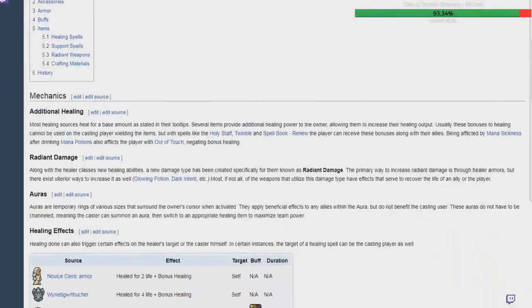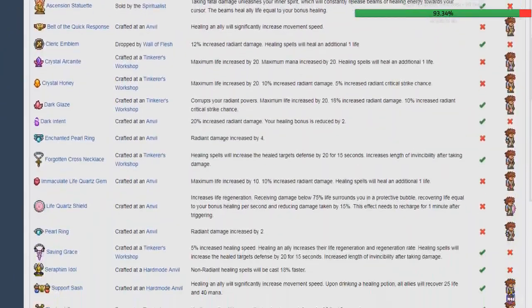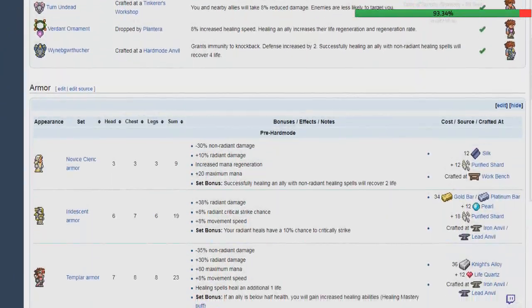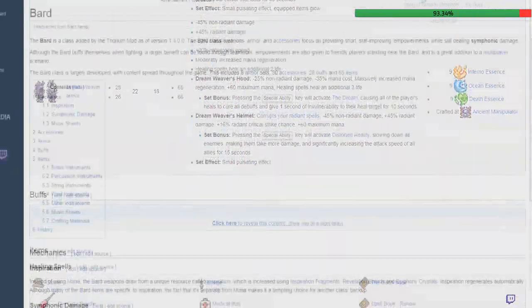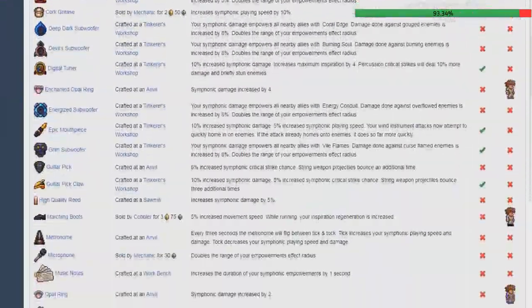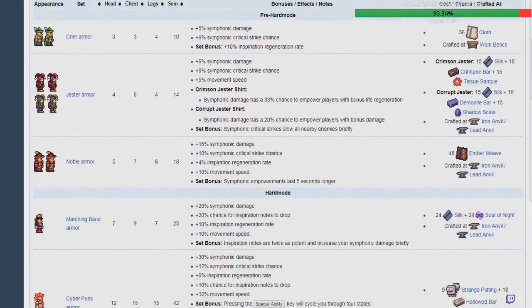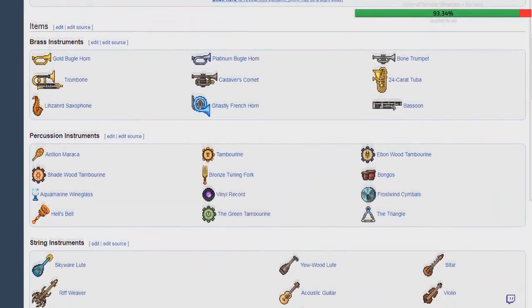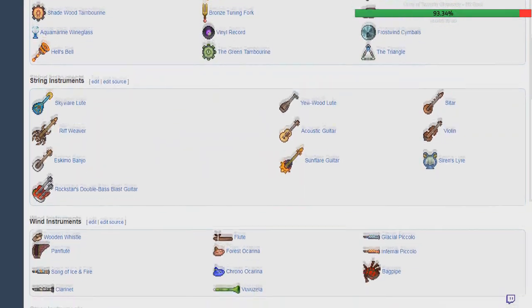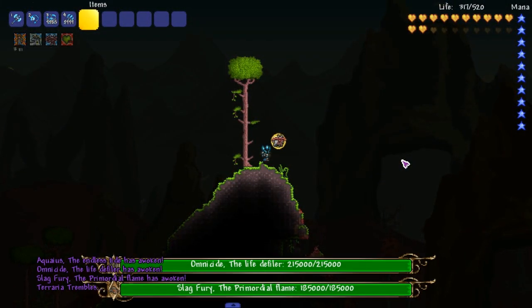The first con I have with Thorium is with the new classes and their progression. Obviously it's hard to create an entirely new class from the ground up, especially two of them, but both of them on release were not playable from beginning to end. I feel like the mod should have just completed the entirety of both classes before releasing it to the public, and if they needed feedback they could have gotten a handful of beta testers.